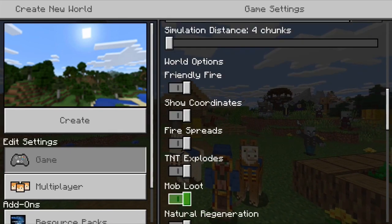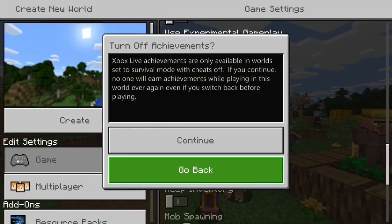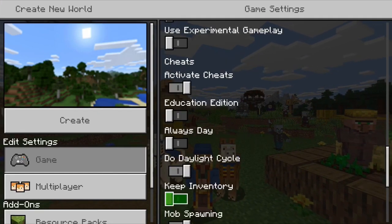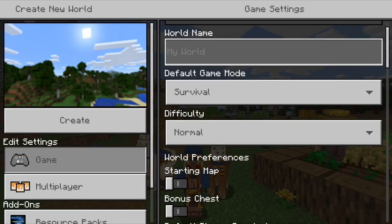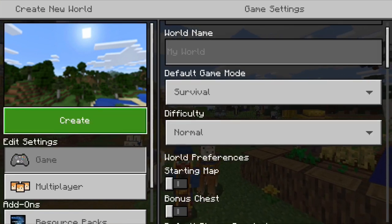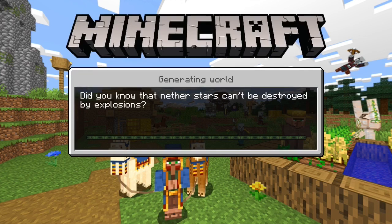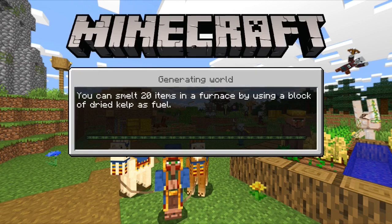I'm gonna put keep inventory on just so I can keep my stuff — keep inventory is clutch, I don't want to lose everything. I'm not turning the rest of the cheats on, just that. We're gonna create this world and go. This should be interesting, should be fun. I don't know how many episodes it'll be, hoping at least 30 to 50 or something like that.